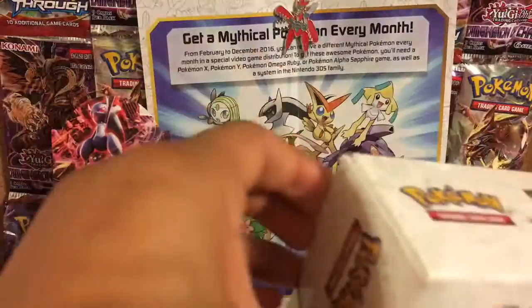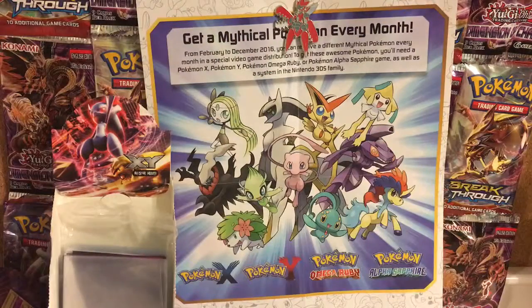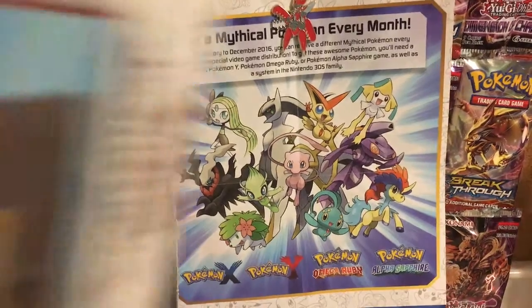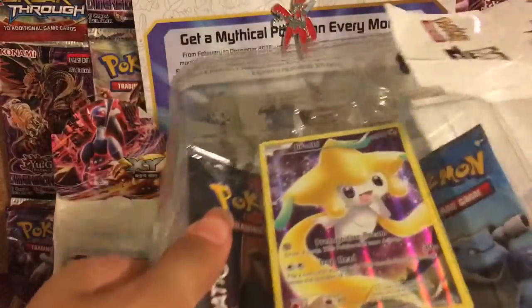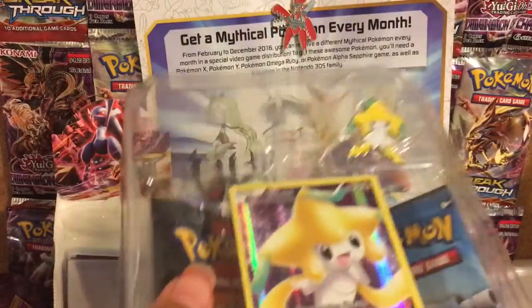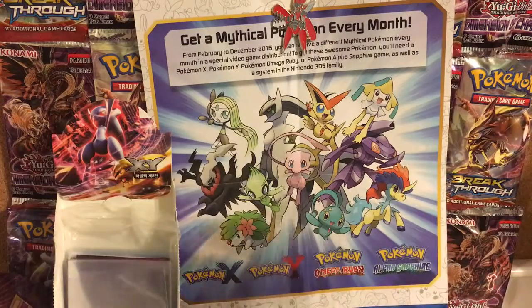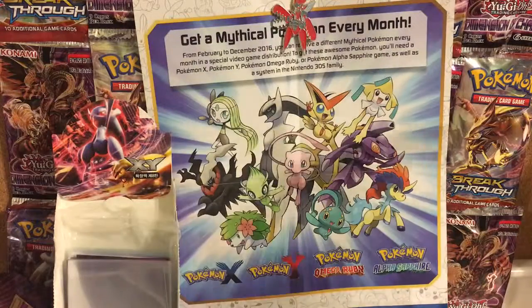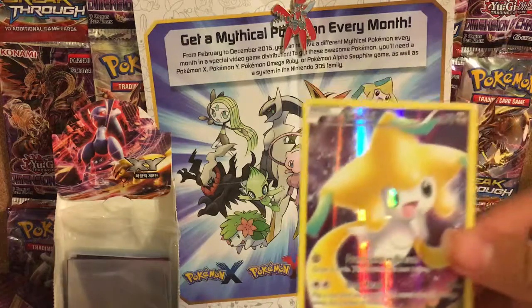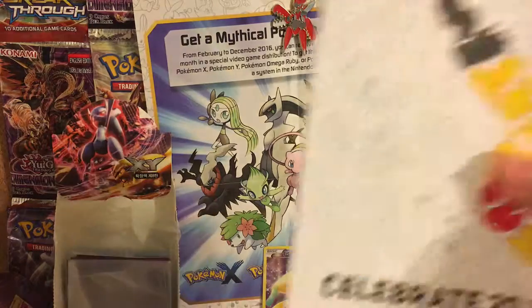Let's go ahead and open that mythical collection box. That was really hard to open, guys — turned up the whole entire box, and all the stuff is inside. So let's take everything out. The first thing I pulled out was the Jirachi pin. Put that over here. And then let me take out the Jirachi promo — put that in the back so y'all can see it, and a little poster thingy.